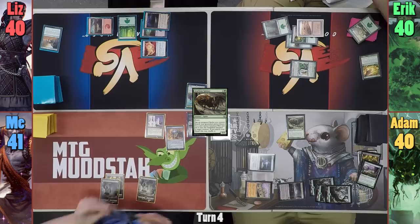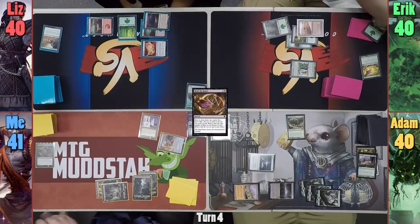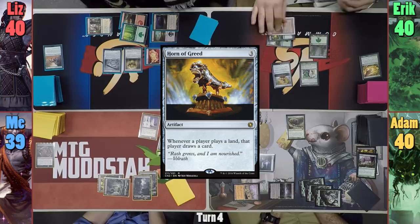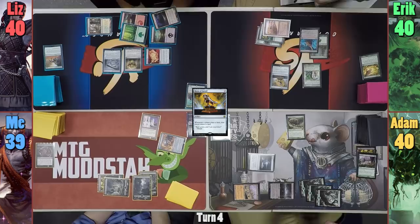On my upkeep, I gain one from the Ivory Tower and play a Swamp in my main phase. I then cast Read the Bones, scrying 2 — putting one on top and one on the bottom — then lose two life and draw two cards. Liz plays a Temple Garden tapped and casts Chromatic Lantern, then casts Conqueror's Flail and passes to Eric. Eric casts Horn of Greed in his main phase, prior to dropping a Reliquary Tower, and Eric draws from the Horn trigger.